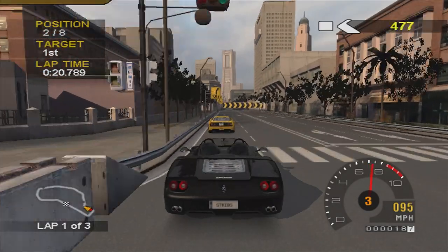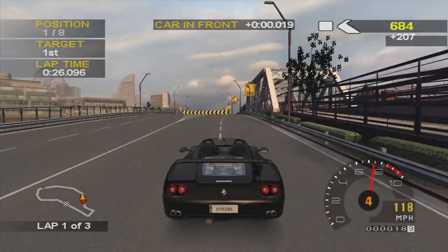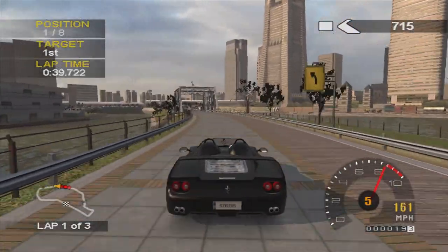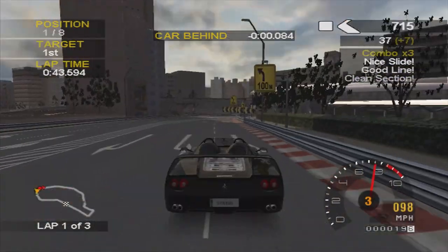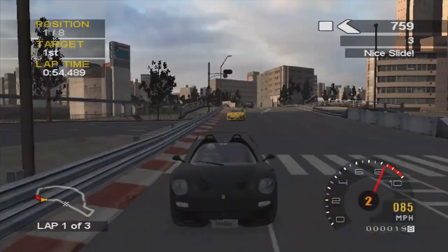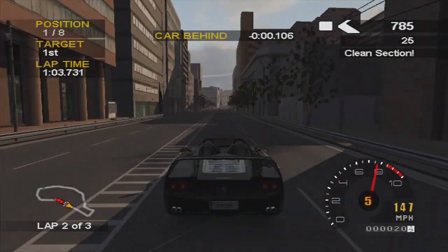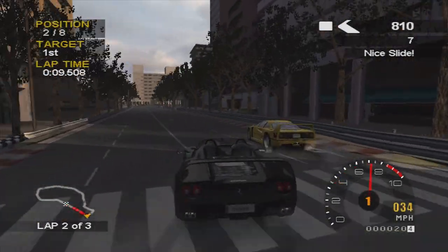We manage to get behind the F40 pretty early and get the inside line on him — you can see he went a little bit wide and braked into this left-hander, which you have to ease off or tap the brakes slightly and try to get close to the apex, then back on the power. The F40 is catching us through this section, and we use the better brakes of the F50 to brake a little later. The AI always take this corner a bit slow, but we get hung up on the barrier on the right-hand side. The F40 does that line better and comes up the inside, completely blocking off the corner.